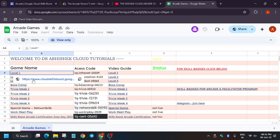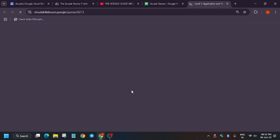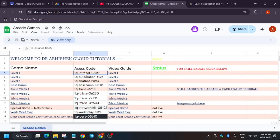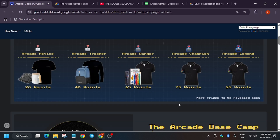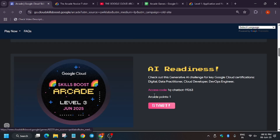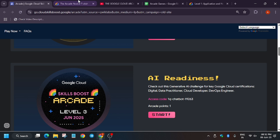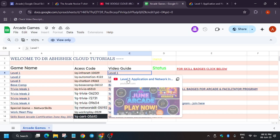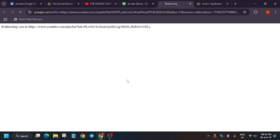This sheet has all the level games. When you click on a game, you'll be redirected to the level games page where you just sign in and join. The access code is there — if you're unable to copy it, scroll down and copy from there. For the video guide, just click and you'll be redirected to the playlist.